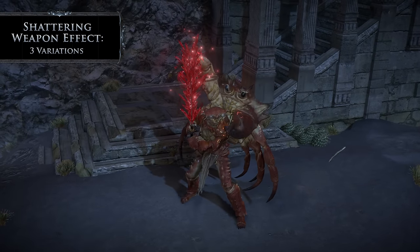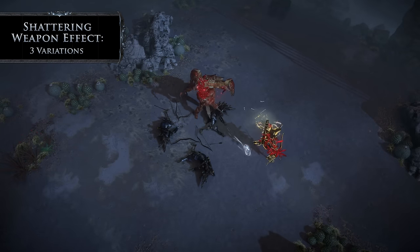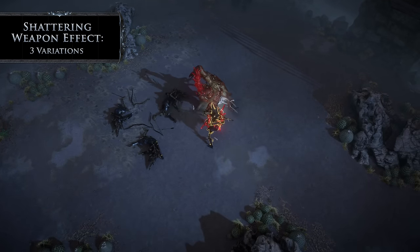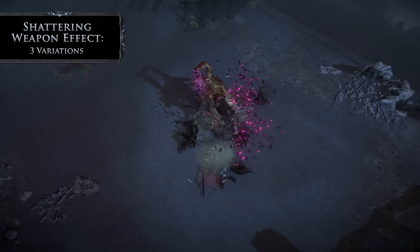Want the satisfaction of shattering enemies without playing a cold damage build? Hitting enemies with the shattering weapon effect causes crystals to form on them. The crystals shatter upon their death, flying out into the area around them.